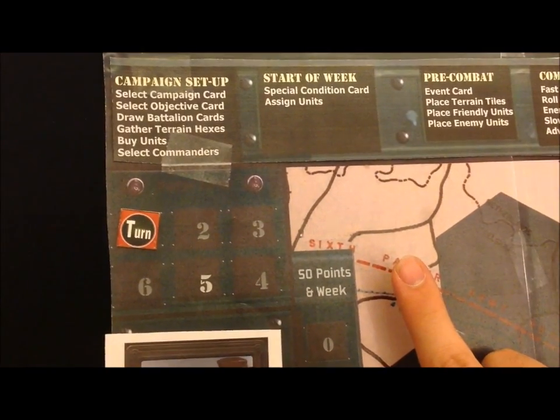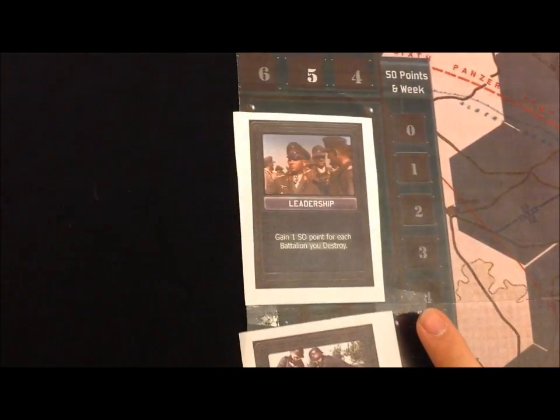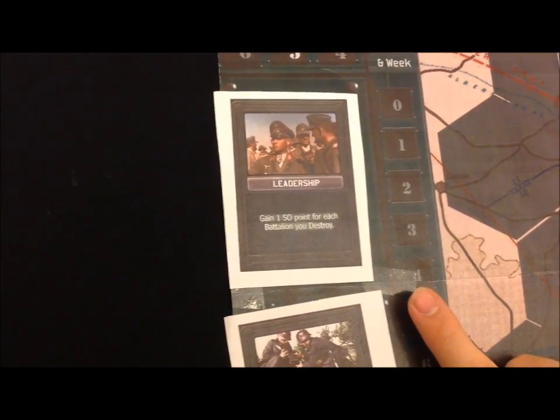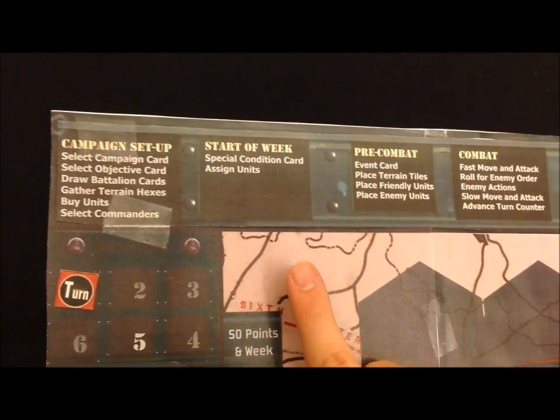At the start of the week, I drew a special condition card: Leadership. I gain one SO point for each battalion that I destroy. I then assign units.